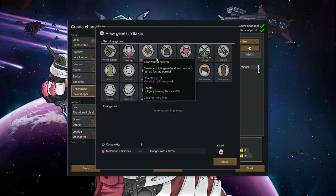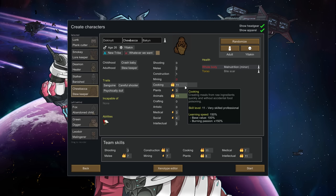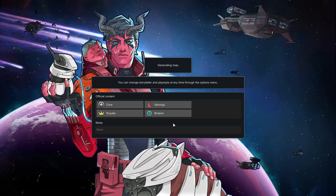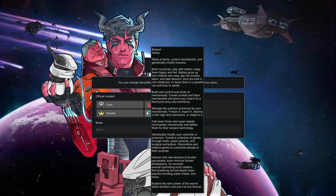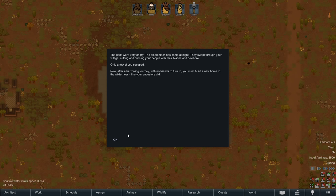Chewbacca is our Yatkin — robust is nice, slow wound healing unfortunately, strong melee damage. Assigned to animals, cooking, and careful shooting. They're sanguine, which is kind of nice, though psychically dull. They'll spend most of their time on medical, animals, and cooking with a few side projects. That's our starting family. We've stripped all mods — just core, Ideology, Royalty, and Biotech. We'll slowly add quality-of-life mods along the way.